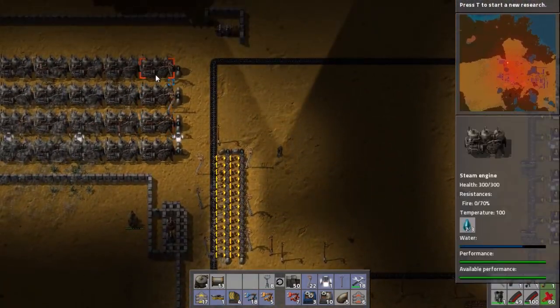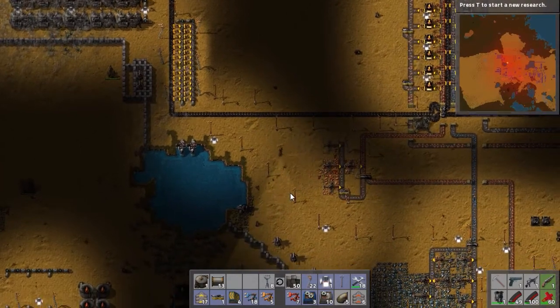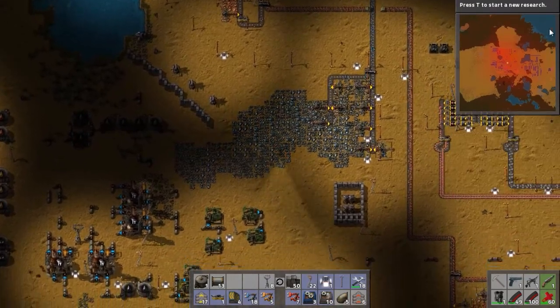I didn't really want to make more of these, but I'm going to make more of these. And then we're going to play around with a tank, I think — I've got all the bits that I need to make it. Let me extend the power, get that sorted out, and then we'll be right back to go and take care of them worms.